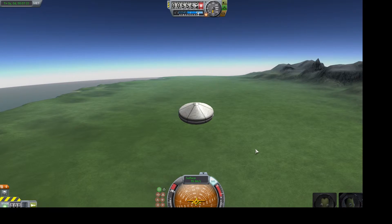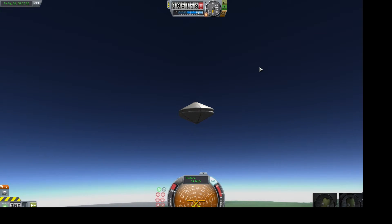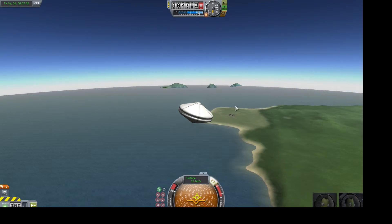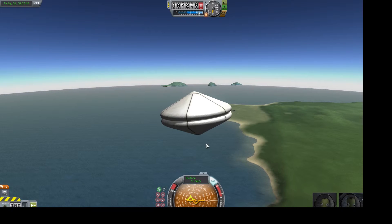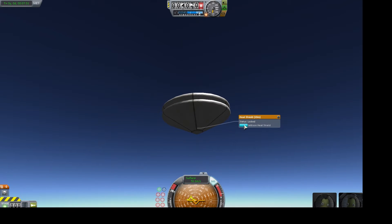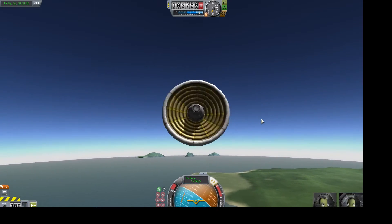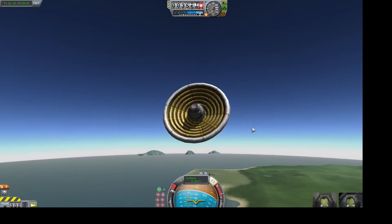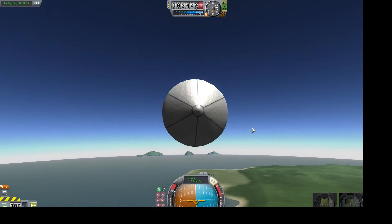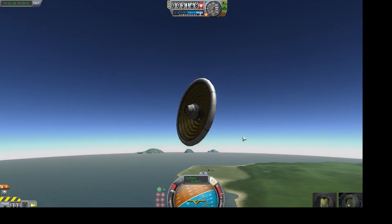I'm down to about 50 meters per second. I tried something that didn't work but it slowed me down more — I tried turning myself, getting rid of one of my heat shields so it would act like a parachute, but it just caused me to start spinning. I'm down to about 20 meters per second.